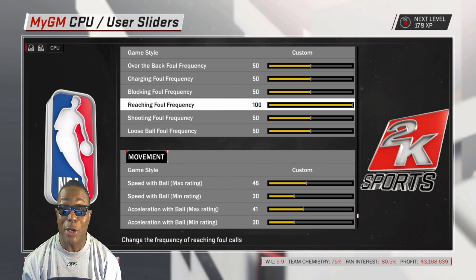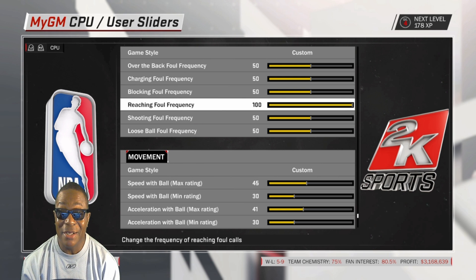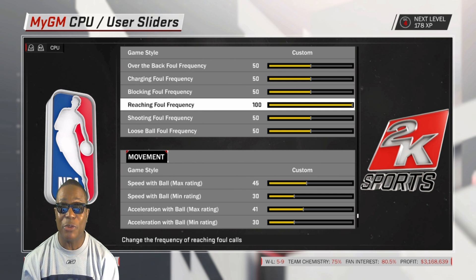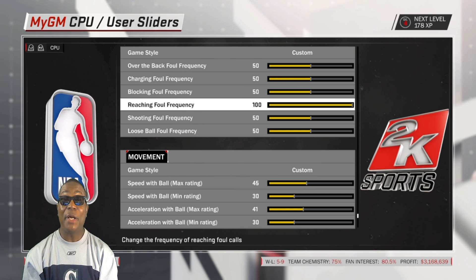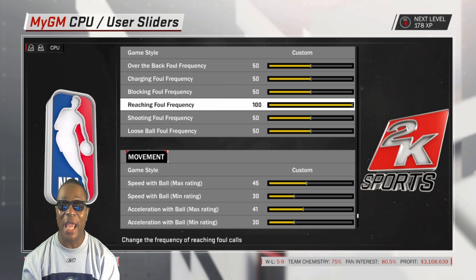That rating — that reach-in rating that players have, their foul rating, their hands rating — can all come out now in this reaching foul frequency. Because there are not enough guys going to the free throw line in 2K, and nobody is ever close to fouling out. But if we put it on 100, we can get realistic fouls and people actually fouling out of the game.